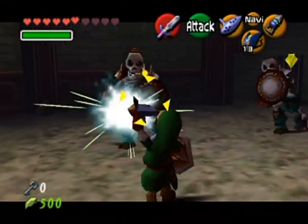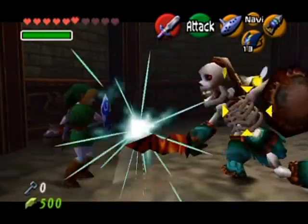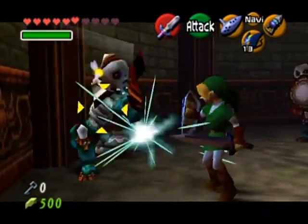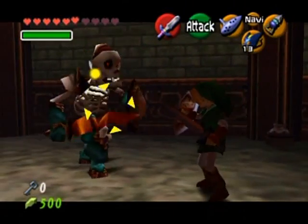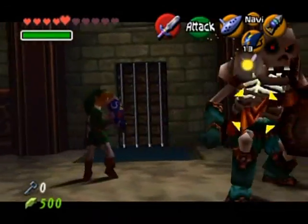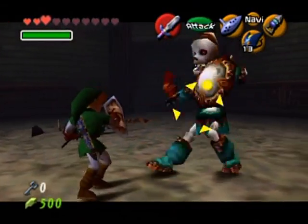Here's an interesting fact about Stalfos: when you are Z-targeting one, the other one won't attack you. I don't understand why — it's like they have a code of honor. If you're Z-targeting one, the other is not allowed to attack. That's an odd code of honor, but that's evidently the code of the Stalfos.